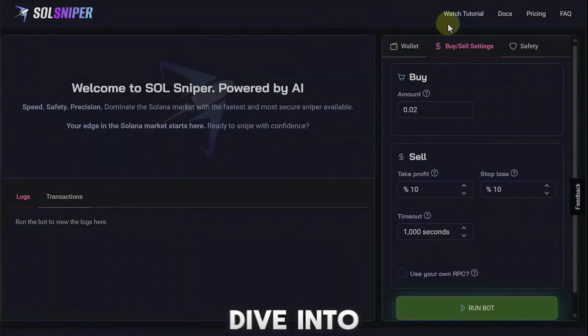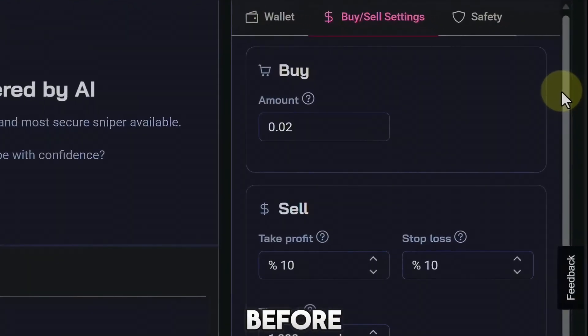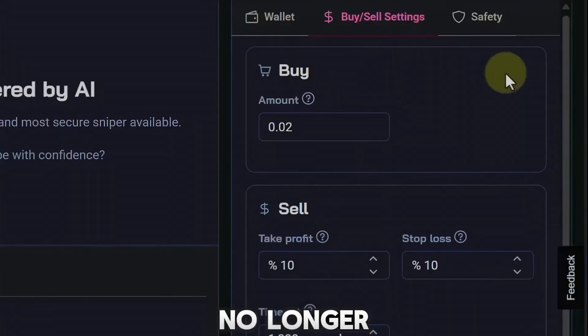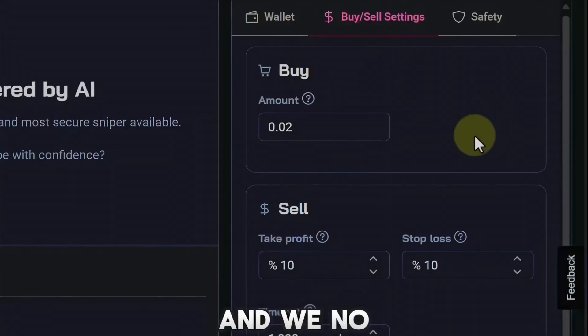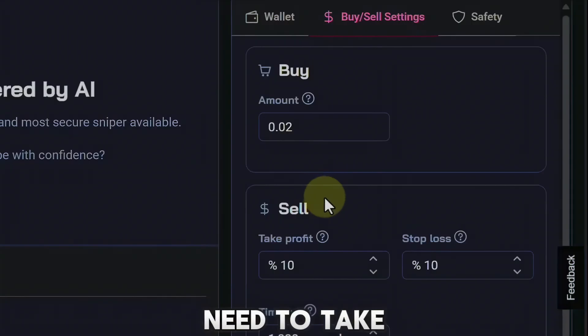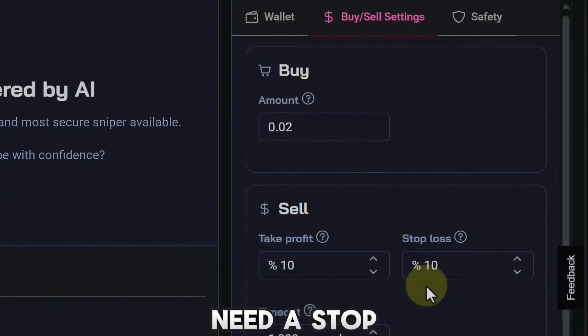Let's now dive into the good stuff. If you've used SoulSniper before, you might notice that a couple of things are missing. The priority fee and slippage are no longer here — they're built in, under the hood, so we no longer have to worry about it. This field is where you set your buy amount; mine is currently set to 0.02. Right here where it says sell take profit, I have mine set to 10%.